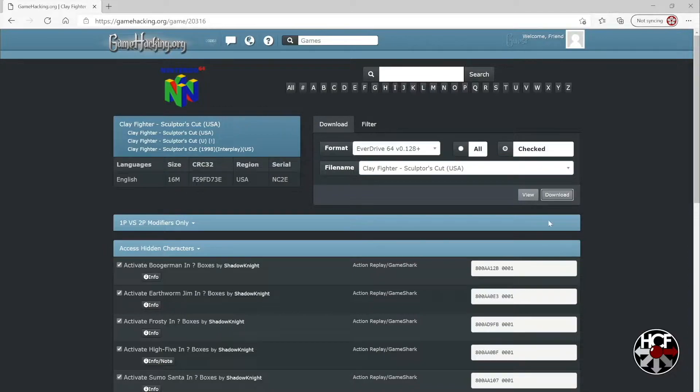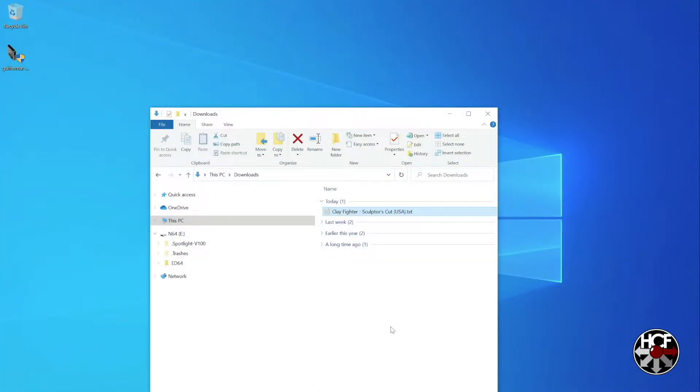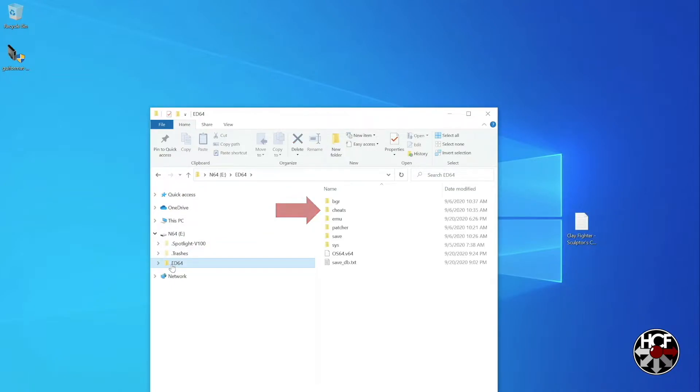We'll give that a couple of seconds — it doesn't take too long. Once it's done, go to your Downloads folder and you'll see there is a .txt file that's been generated. I'm going to take that over to my desktop. I have the SD card from my EverDrive 64 in my PC, so I'm going to navigate over to that, head into the root of the SD card, then into the ED64 folder, and within that you'll see a folder called Cheats. We'll double-click on that and drag the .txt file straight into that folder.